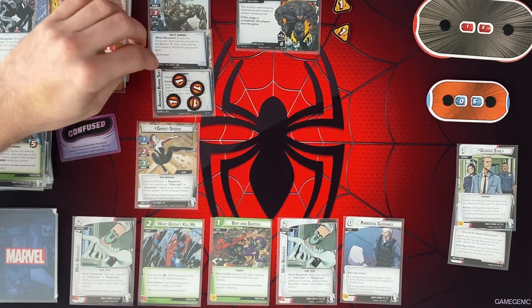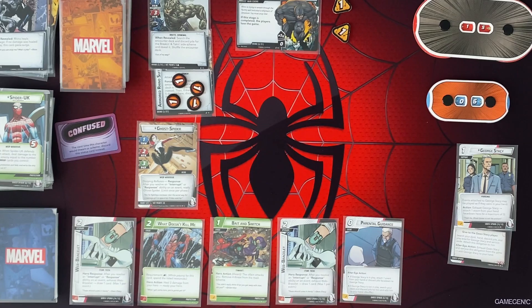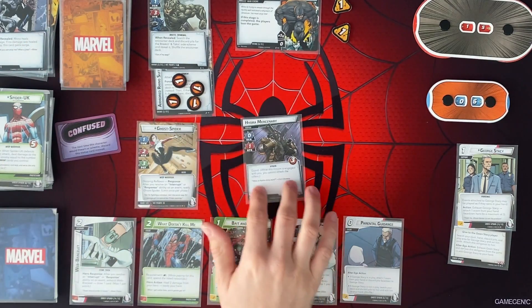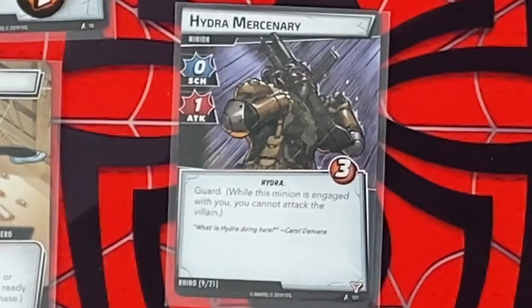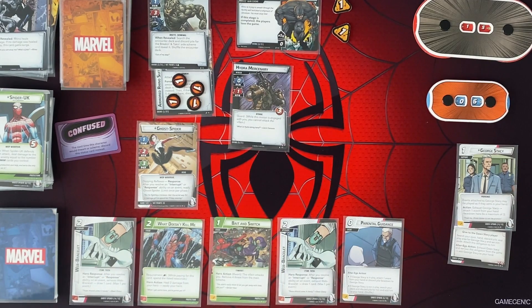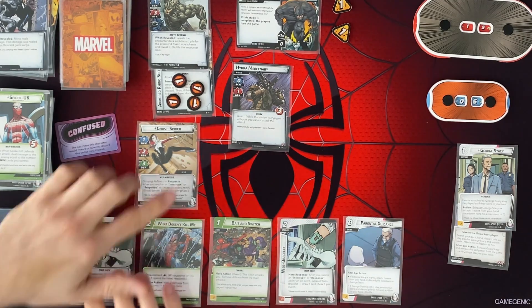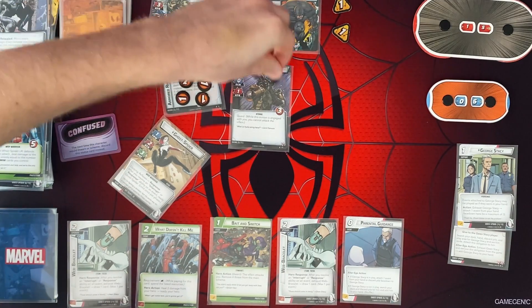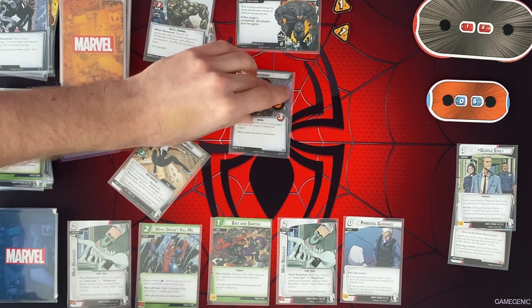Rhino's only got 1 more health on his armor, then we can actually start hitting him again. And we're going to get an encounter card — Hydra Mercenary with guard. Bummer. Okay, it's our turn. Just want to start hitting Rhino for damage again, and things keep getting in my way. He's got guard, so let's go ahead and attack for 2 and put 2 damage on that Mercenary minion right there.